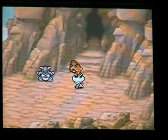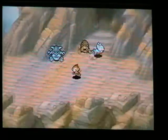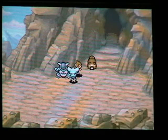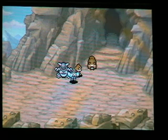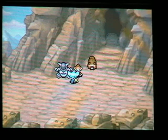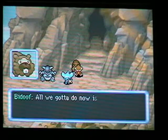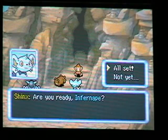In the last episode, we got started on the expedition, and B-Doof temporarily joined our team until we reached the base camp. We beat the Craggy Coast last time. This time, we don't want to talk to Shanks, and we don't want to talk to B-Doof. We want to go straight in there.